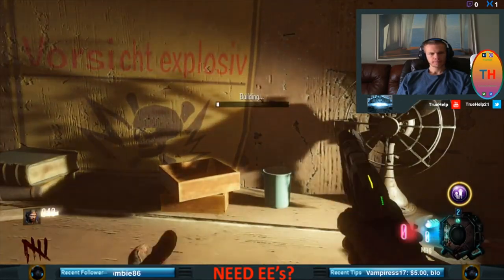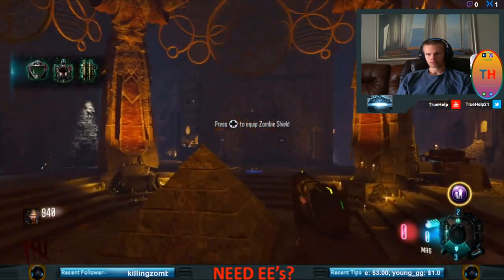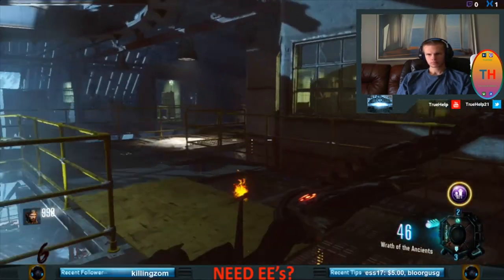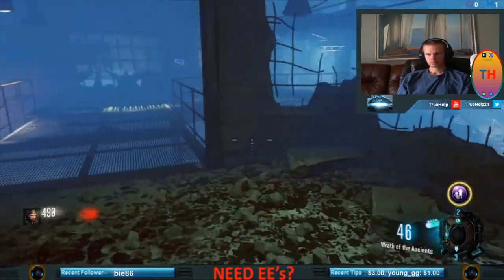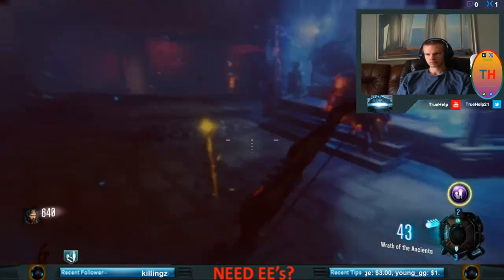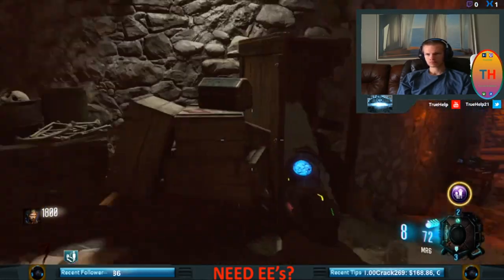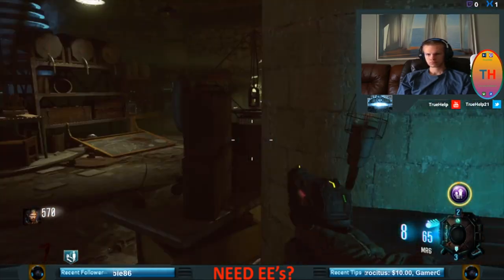Once you have all three shield parts, you can build at any table, but I really recommend the table down in the pyramid room. There are three tables: one in the church, one above Double Tap, and one in the pyramid room. I'm buying Quikrevive here — when you have enough points you can buy it, or at the beginning of the game. There are four perks I buy in this map: Quikrevive, Juggernog, Speed Cola, and Stamin-Up. I use those for the boss.